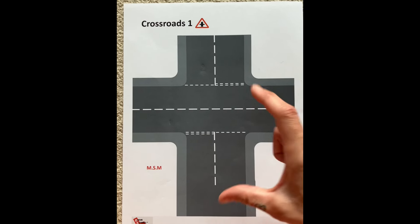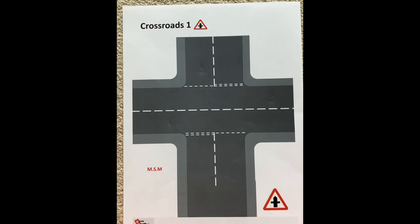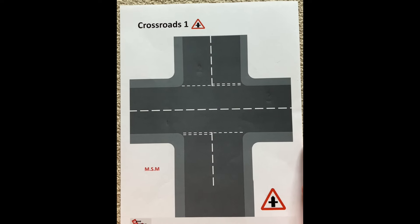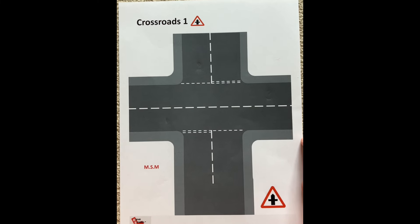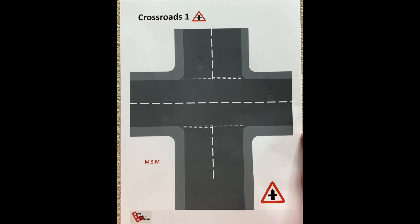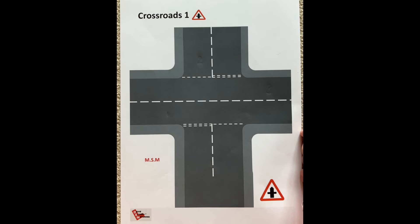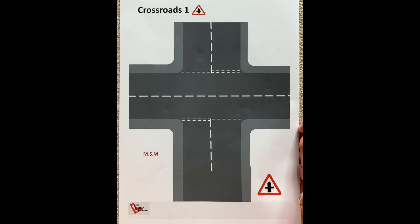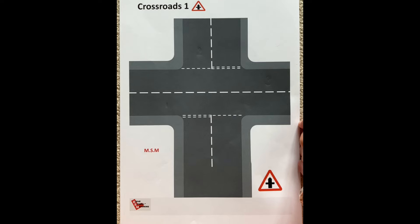So if you arrive at the same time, use the one, two, three method. Turning left or going straight — one and two — has priority over the person turning right. And if you arrive first, you get priority; if he arrives first, he gets priority, but with serious caution. Check very carefully to make sure everyone is following the rules and giving way as they should.